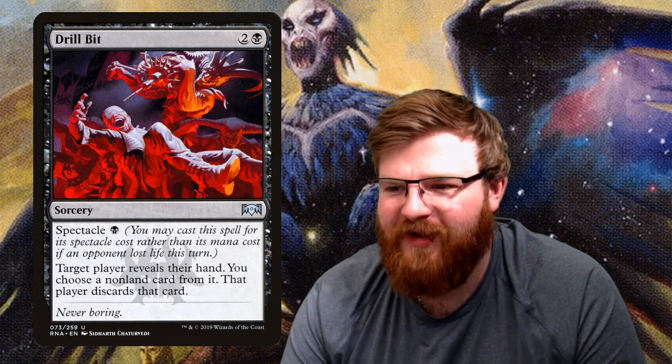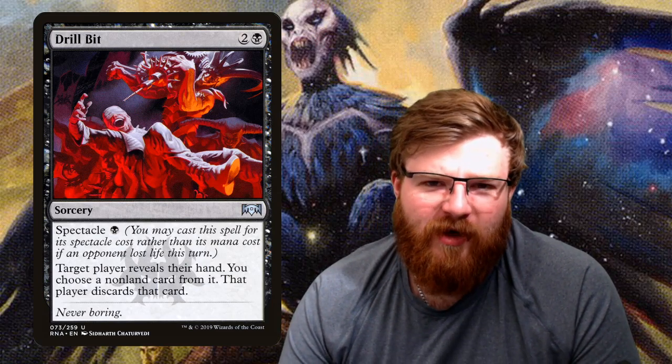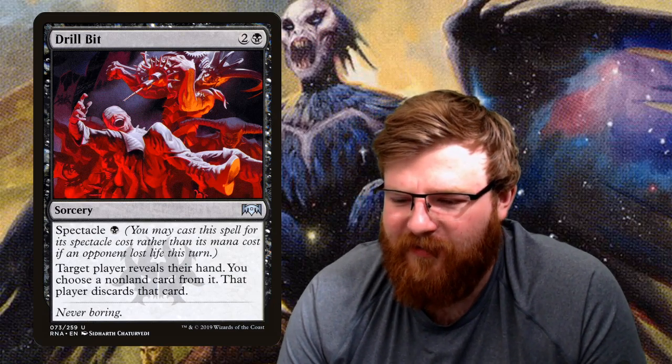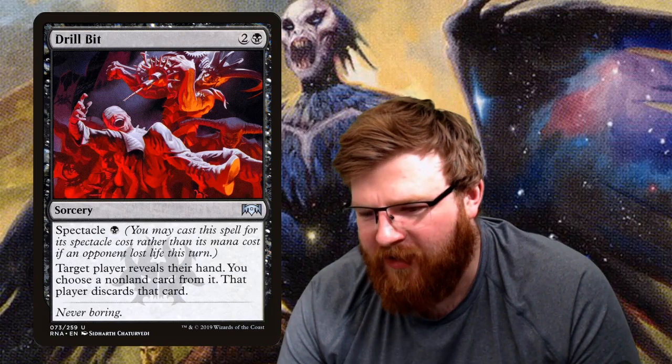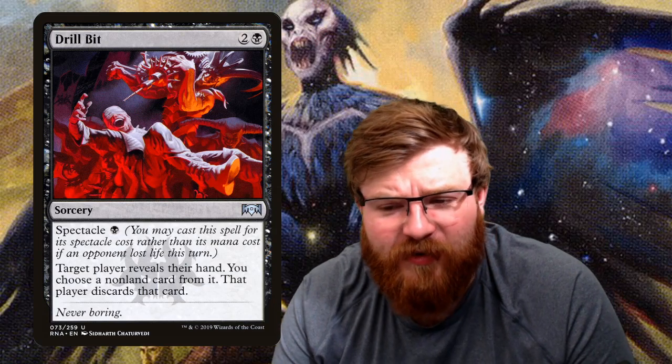Sanitarium Skeleton — an important card in this deck. One mana for a 1/2, and for two and a black you return Sanitarium Skeleton from your graveyard to your hand. With all the sacrificing we're doing, this gives us a recurring creature on the board. It's not a zombie which is a shame, but definitely useful given how much we're sacrificing. Drill Bit — for two and a black, a sorcery. You can pay its spectacle cost if an opponent has lost life — and we've got plenty of life loss. Target player reveals their hand and you choose a non-land card they discard. Slowing people down, very irritating for one mana.